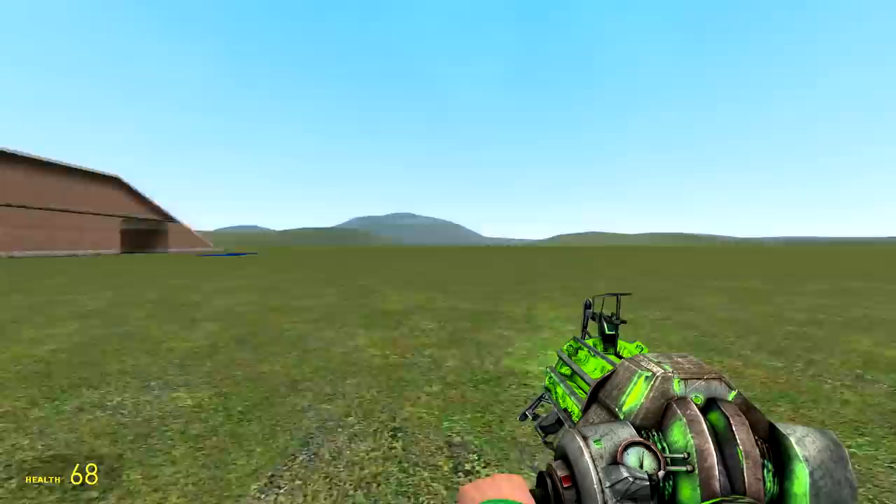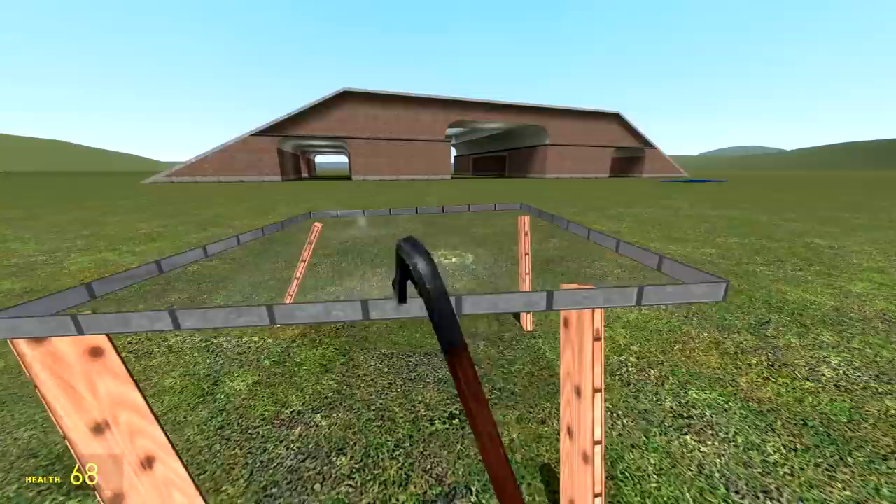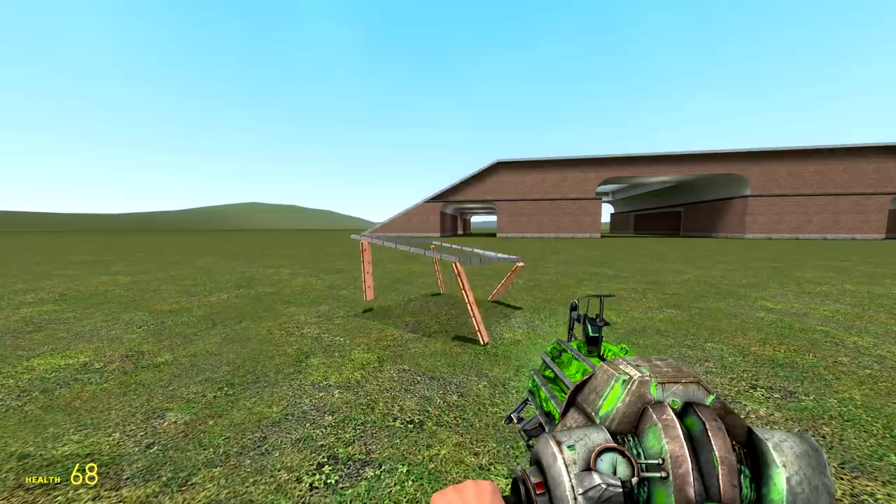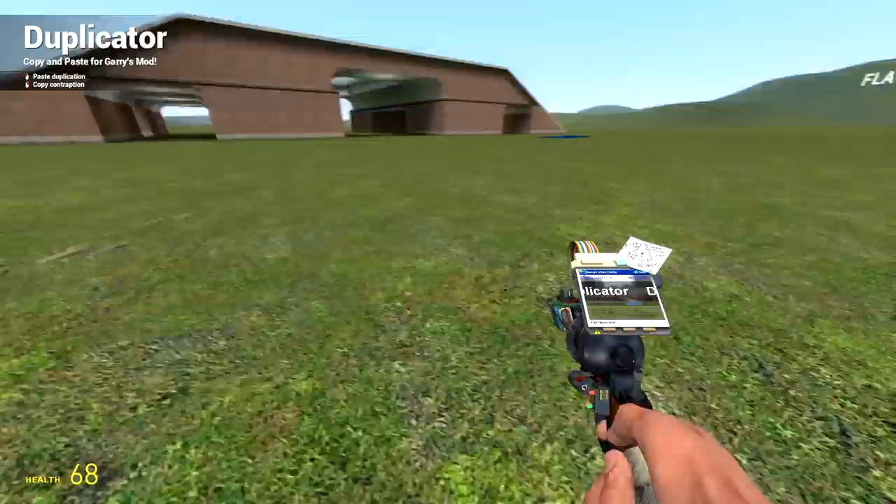Glass table — this is the best table you'll ever see. Oh yeah, that'll support anything you put on it. Look at it dance — it even does a jump if you want it to. And it broke.